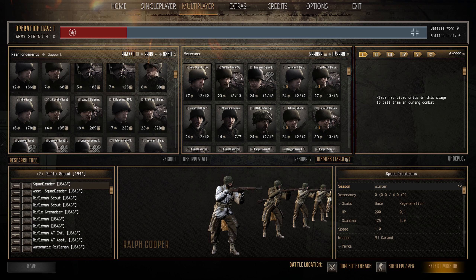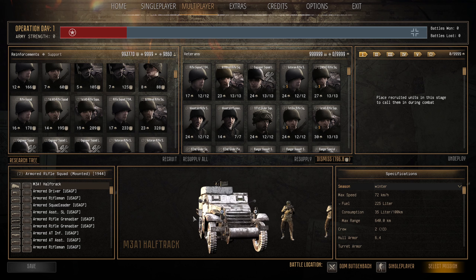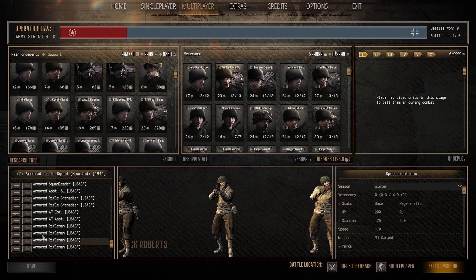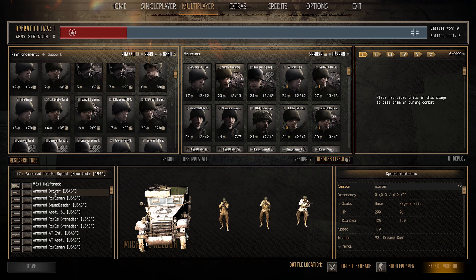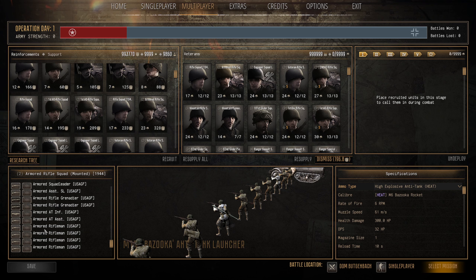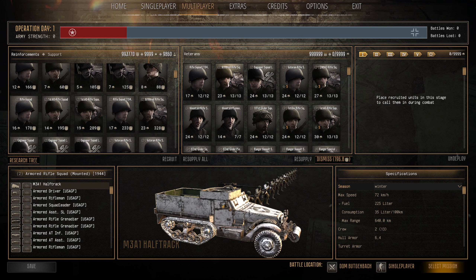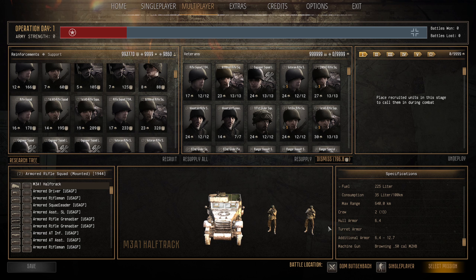Next we have the Armored Rifle Squad 1944 — 23 pop cap, 328 manpower. It comes with a half-track with a 50 cal on the ring. You get 12 to 13 men total including the driver with a grease gun. Weapons include M1 Garands, a rifle grenade, an M1A1 bazooka. No BAR unfortunately, but the 50 cal on the half-track shreds light vehicles, giving it large amounts of firepower.